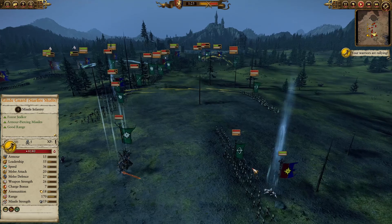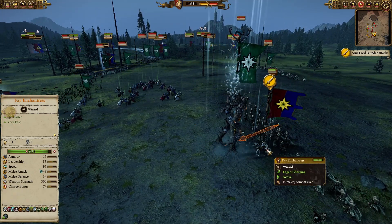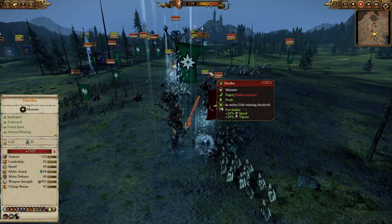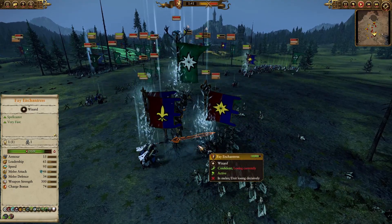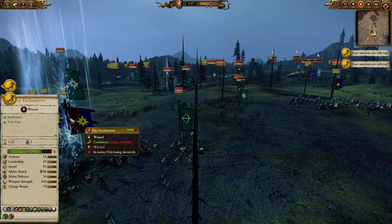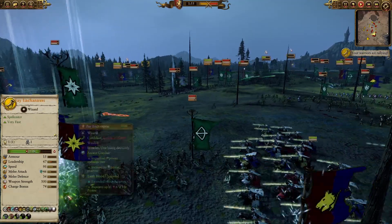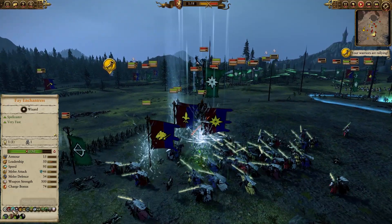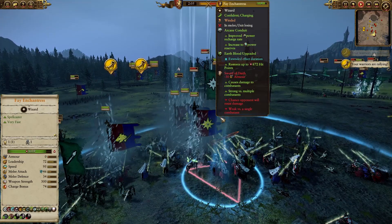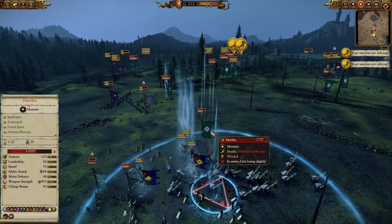This is a really important fight — Feynchantress charging in for Durthu. This might seem like a questionable engagement, but look at the damage Fey is taking — basically nothing. That's because she has really high magic resistance. She has sixty percent magical resistance, and Durthu's melee attacks deal magical damage, so Feynchantress is not taking sixty percent of that damage, which is really great.